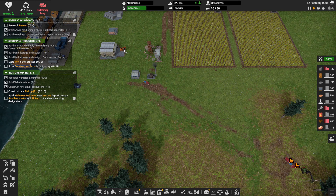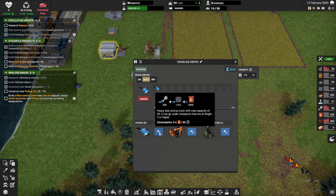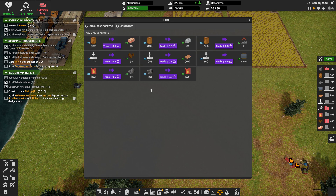Alright, excavator's done. We're going to queue up another pickup truck as well. It costs 160 rubber, though, and we're not making any rubber yet. I'm going to hold off on another truck — we'll build them sparingly. Can we trade for rubber? We can.